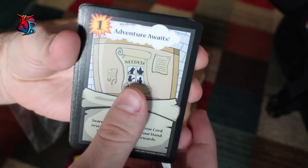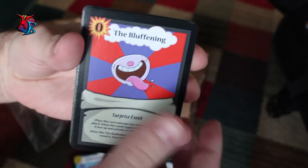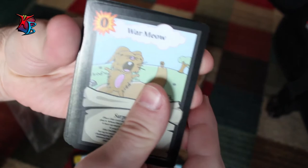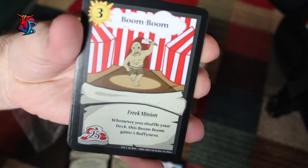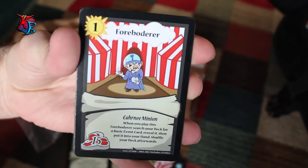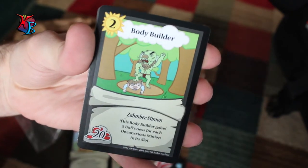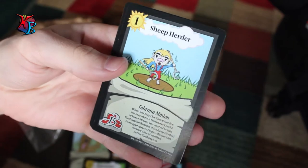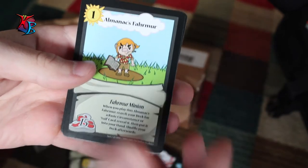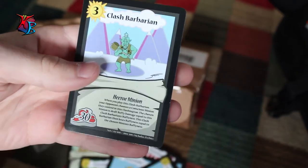Adventure Awaits again, The Bluffing, War Meow, Boom Boom, Forboater, Bodybuilder, Sheep Herder, Almanac's Farmer, and Clash Barbarian. Alright, so that was the first 20 cards of the deck.